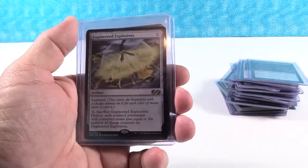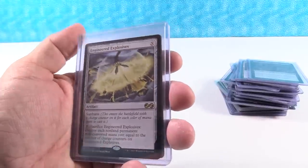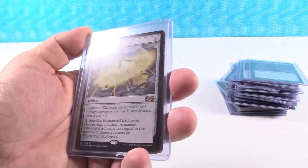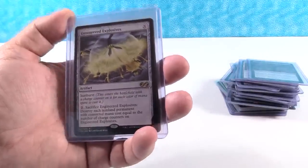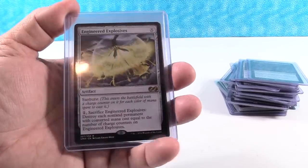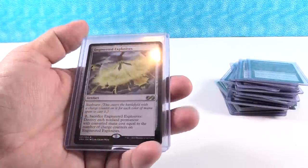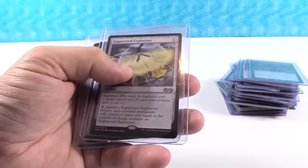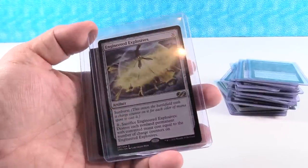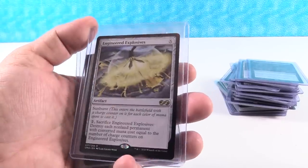Engineered Explosives — sitting at $24, the second most expensive rare in the set. I thought it would hold steady at around $30, but it's dropped into the twenties. The box topper version is about $80. This is a card that sees play in multiple formats and goes in and out of favor, so the price fluctuates. I think this will be $40 by around June at the latest. It's the only one of the top four expensive rares that has a decent amount of inventory online right now, since it's a little out of favor. $24 now, $40 later; box topper $80 now, $120 later is my guess.